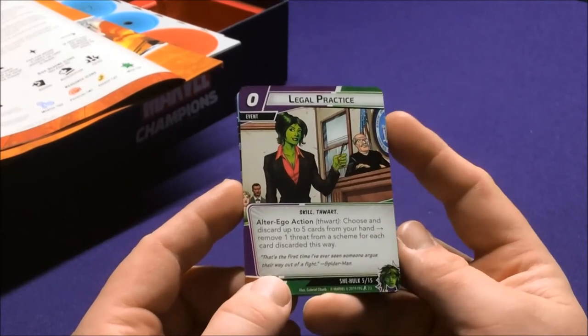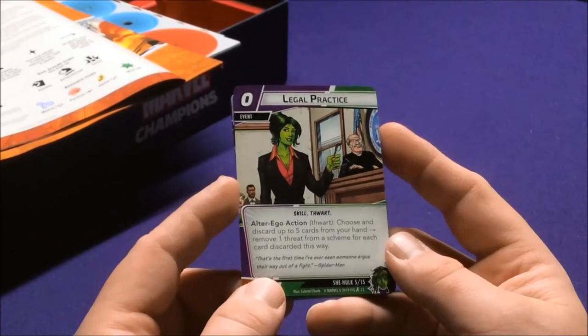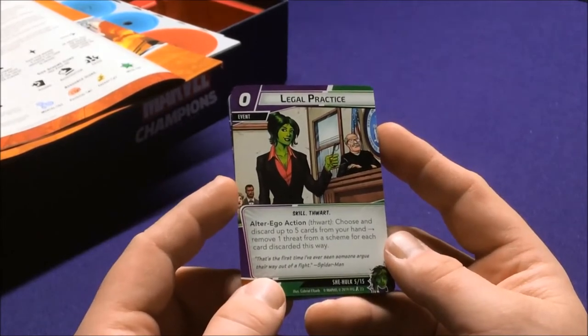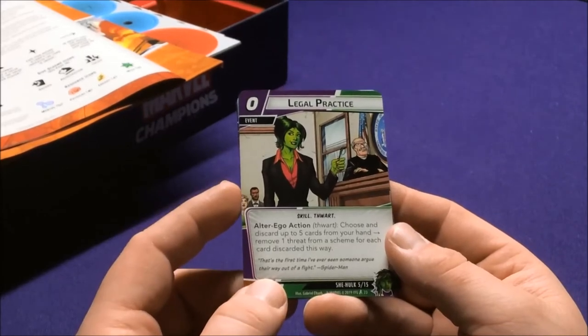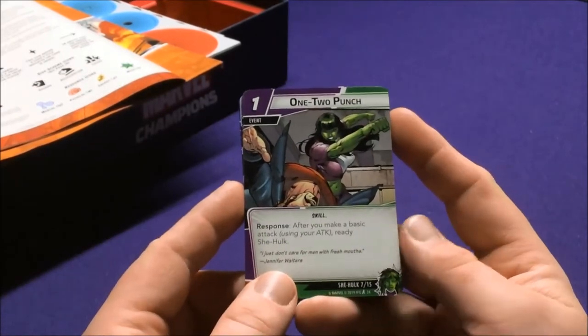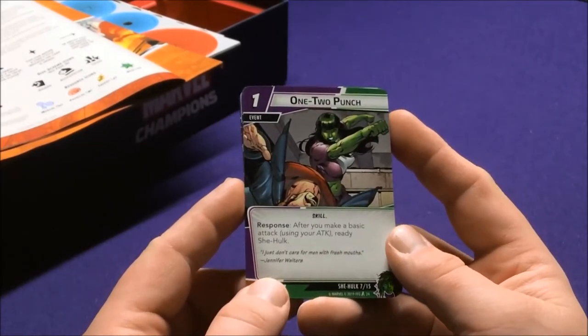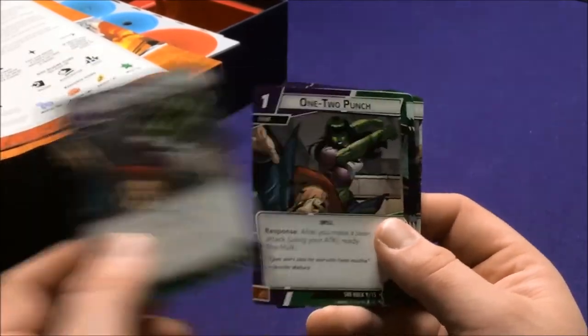Legal Practice is a Skill Thwart Alter Ego Action: choose and discard up to five cards from your hand, removing one threat from each scheme for each card discarded this way. The 1-2 Punch is a Skill Response: after you make a basic attack using your attack, ready She-Hulk. So you just get to attack again.